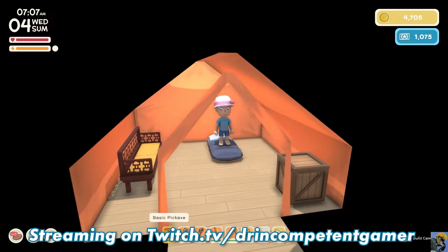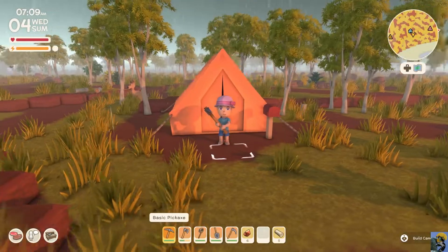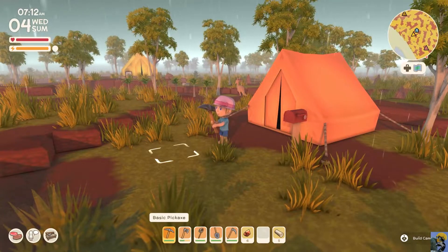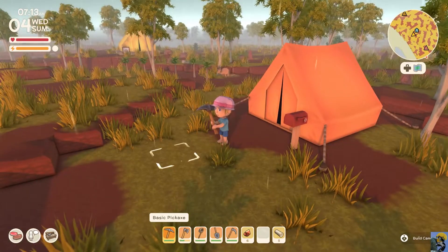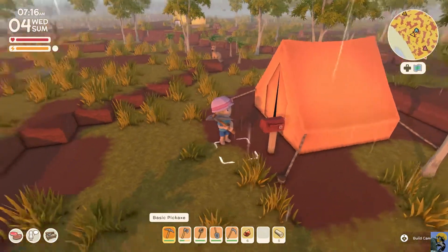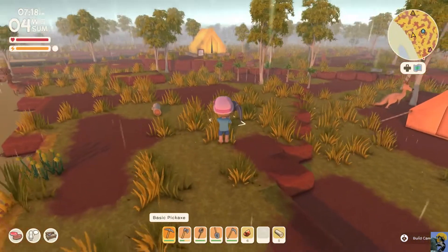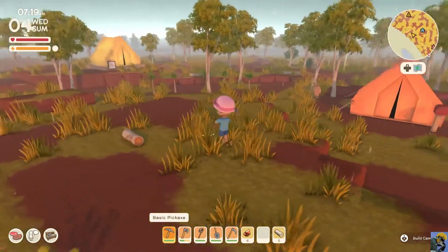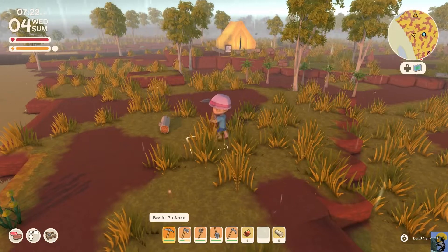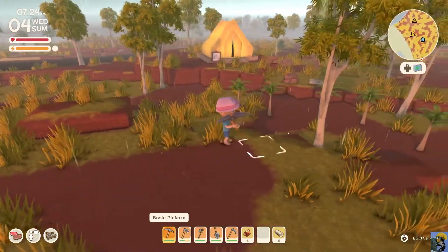Hello everyone, how's it going? Dr. Incompetent here, and let's play some Dinkum, shall we? Day four, everybody. I come out of the tent, which is my home, that has a mailbox that's actually more permanent of a structure than my tent itself. And it's raining, but I've got my flapper hat. So I have a mining pick, shorts, a blue shirt, and the hat of a rebellious 1920s female. It's fantastic.